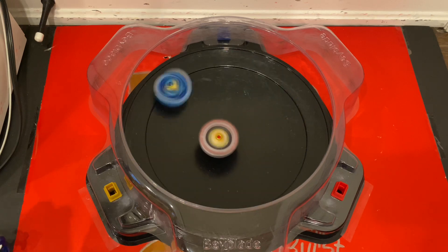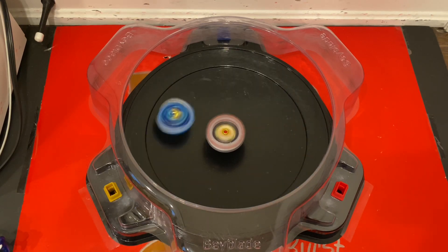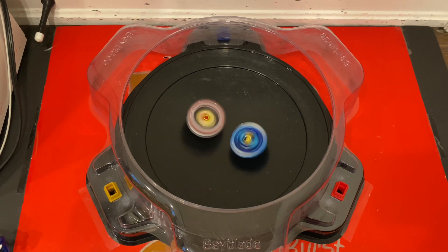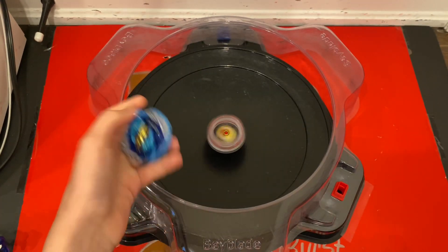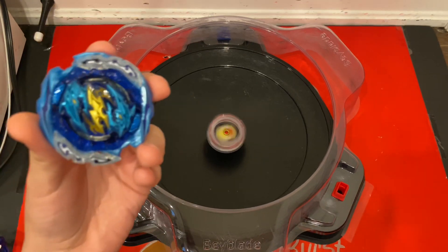Some pretty heavy hits by Cyclone Ragnarok. Yeah, it looks really cool when it's spinning. Ever since I got this new Ragnarok core, I've been using it on Cyclone. But Raphael does take a point — its stamina is just too good. 1-0.